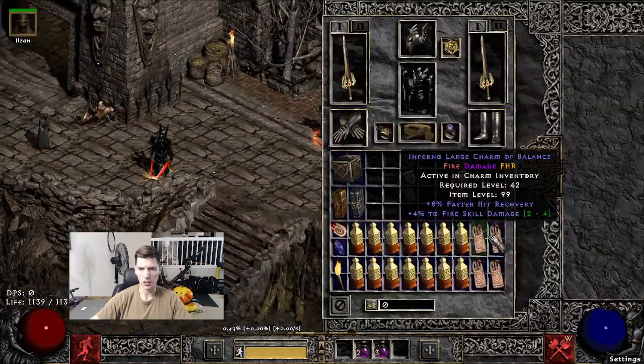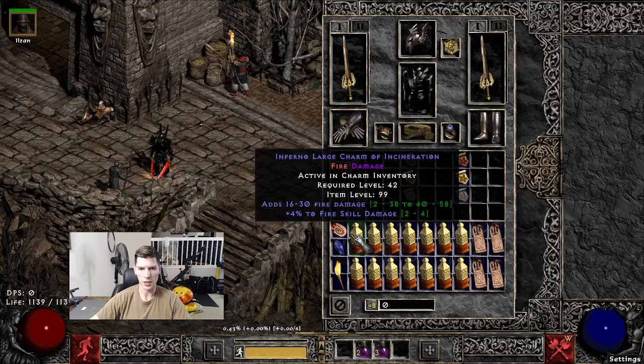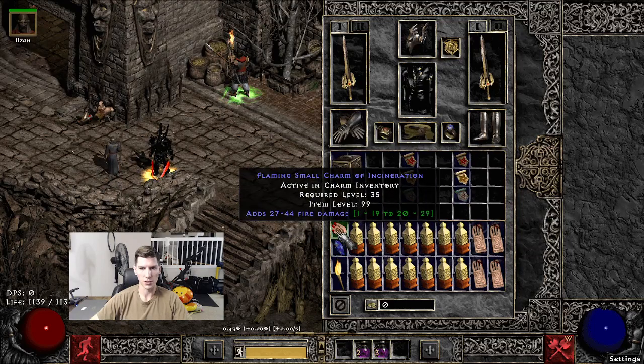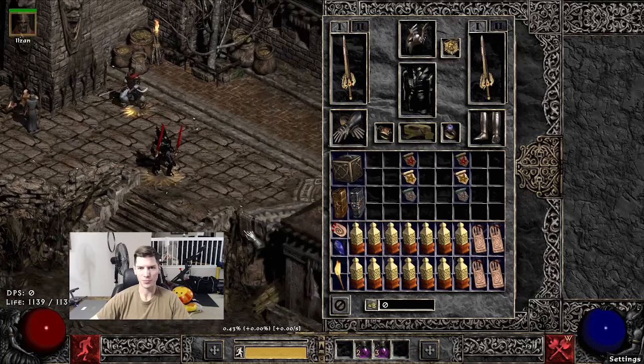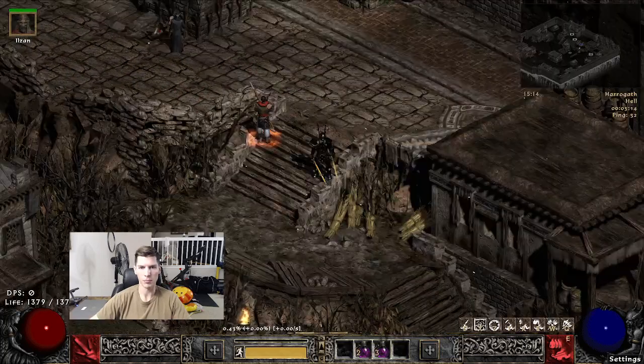For charms: just fire damage small charms or large charms, a random assortment. Fire damage small charms are huge. Any torch works. On swap we have Grandfather's for our big shouts.